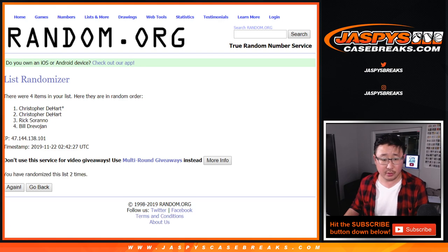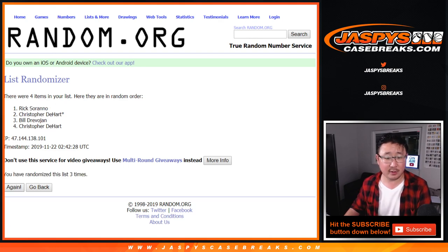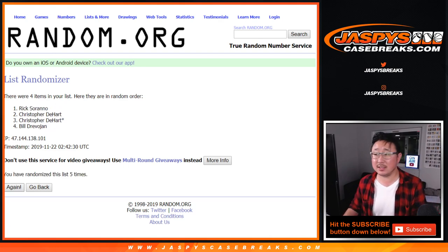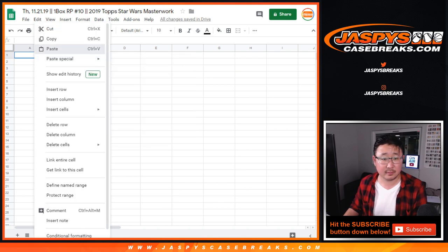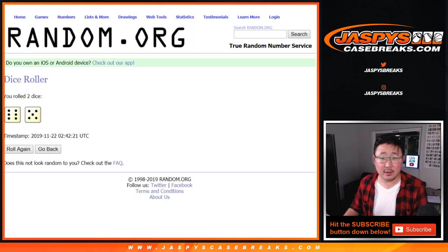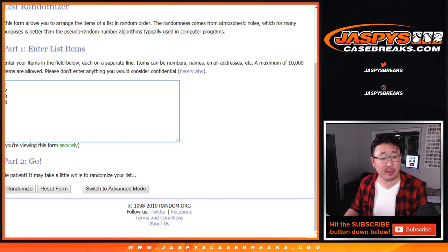Randomizing names one through eleven. After eleven times, we've got Chris to Bill. Then six and a five, eleven times for the box numbers.